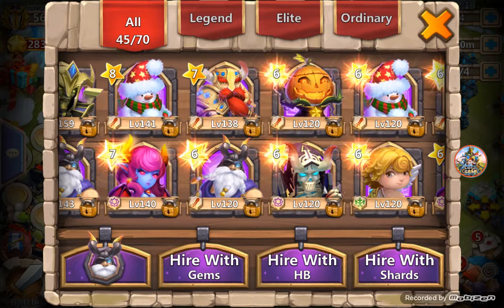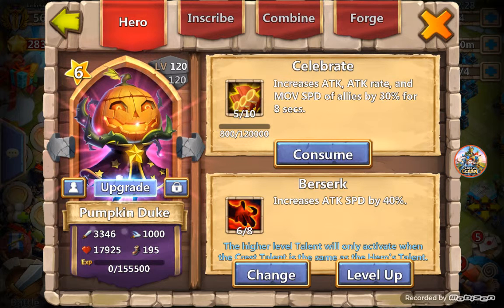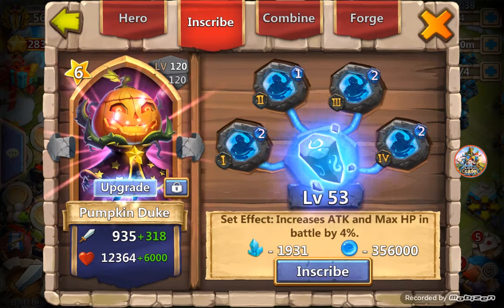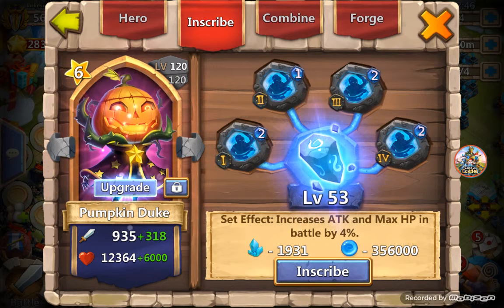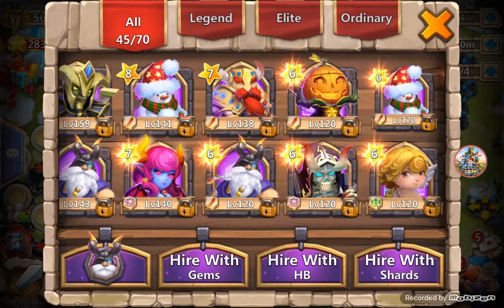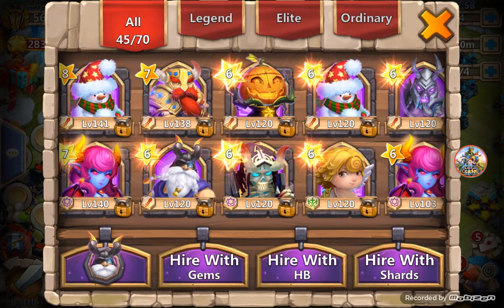Those are basically my main heroes. I'll show you my extra Pumpkin Duke — going to try to get him up in the coming weeks. He has five out of ten Celebrate, six out of eight Berserk which is really good, inscription level 53, level one Berserk crest. I've been focusing more on my Druid because I'm going to evolve him pretty soon — stay tuned for that video.